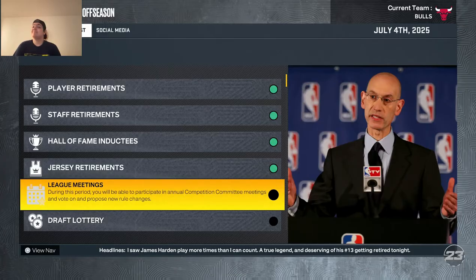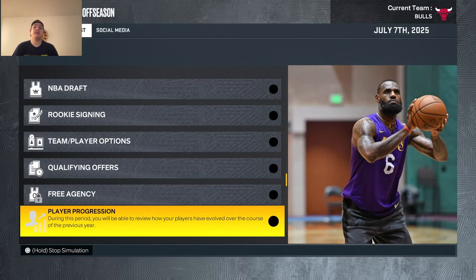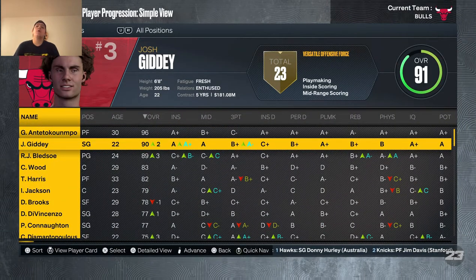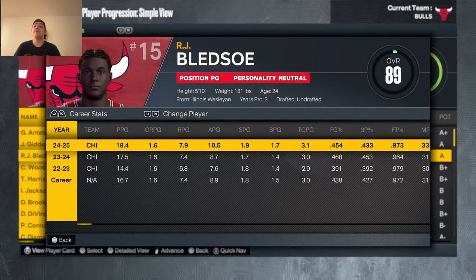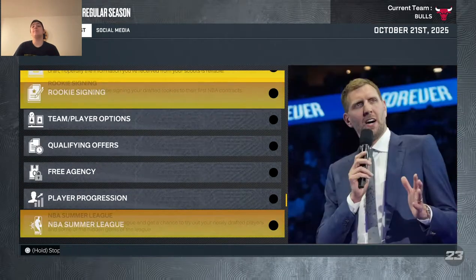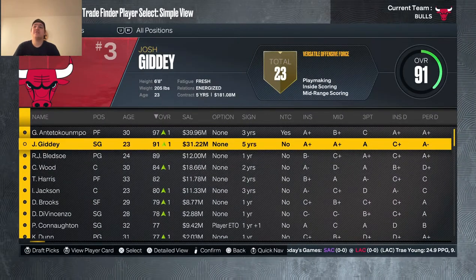Three years are down, so now it's time for me to take control after free agency. I will not be doing free agency signings but I will be making trades. I'm probably going to have to trade Giannis to win MVP with RJ since Giannis is 96 overall and taking too much away. Josh Giddey is probably going to have to go as well — RJ is up to 89 but is still only the third-best player.